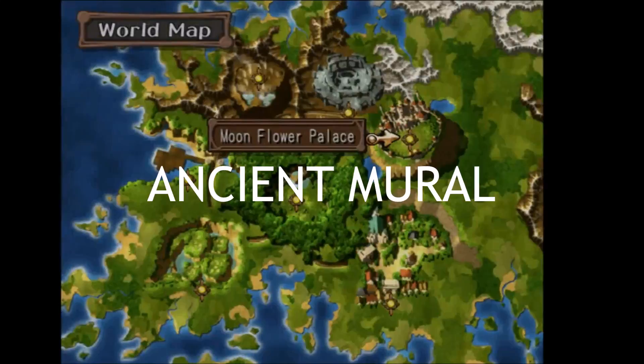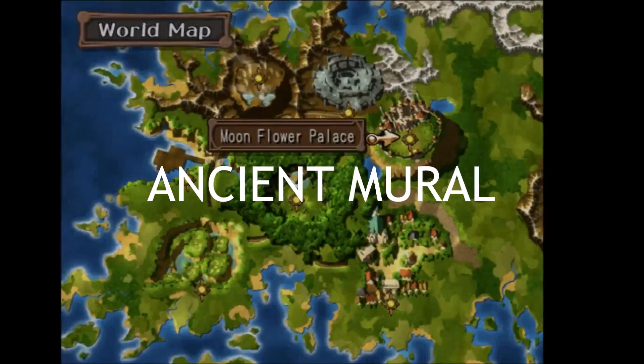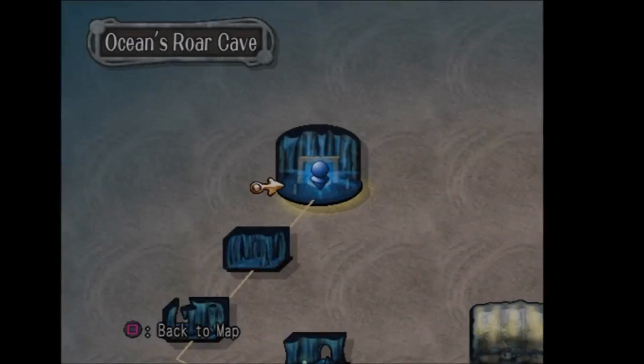The first scoop we have is the Ancient Mural. You can find this in the Ocean's Roar Cavern in the cave of ancient murals. You can get this photo by just taking a picture of the mural you see when you first enter the room.